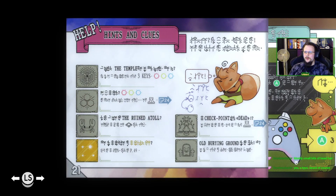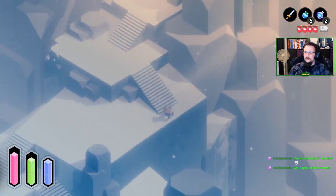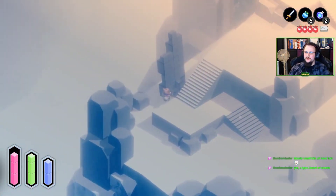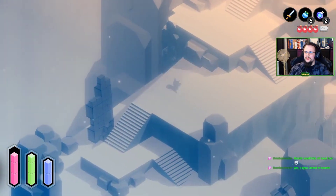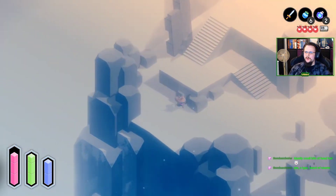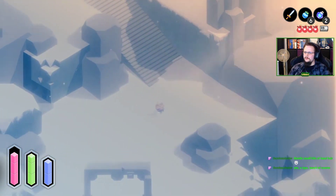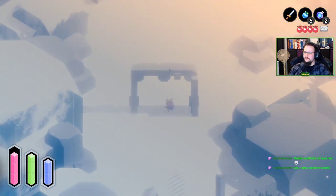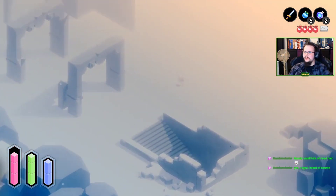Something about the old burial ground checkpoint being dead - you have to connect it to the power source. Warping to the ruined Atoll is something I haven't figured out. Maybe I already have a point that allows me to go there, but I just haven't tried all the teleporters I already have. Let's investigate.